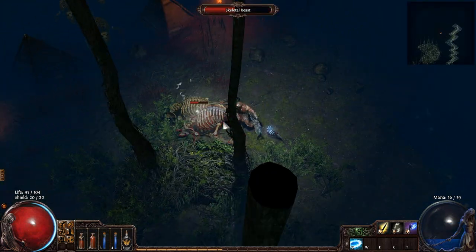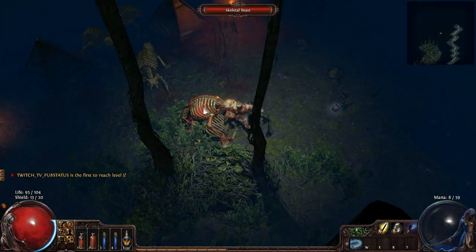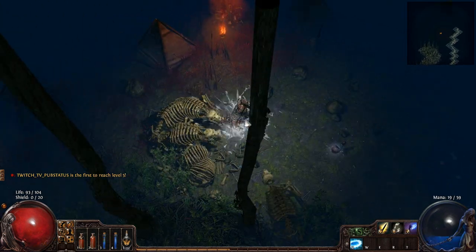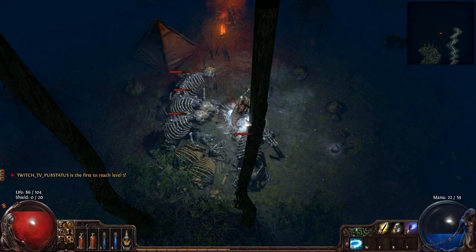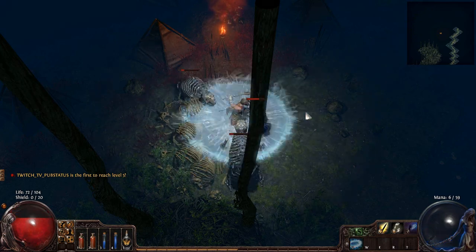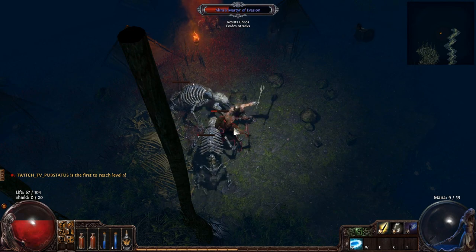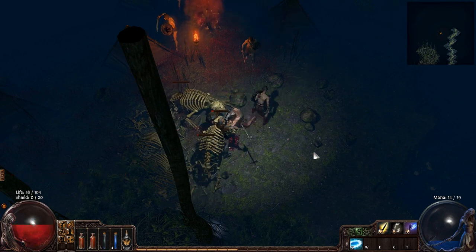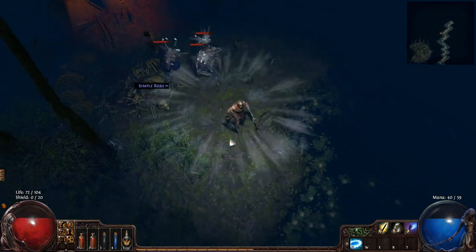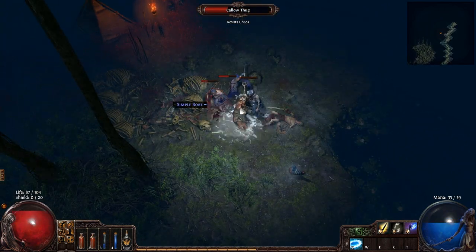As I said, Marauder — this guy has like two defensive pools basically. Mind you, neither defensive pool would be as large as a Witch's energy shield or a Marauder's armor. But you'll still do fine — it's actually a lot of fun.